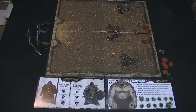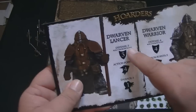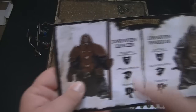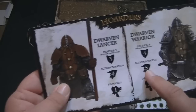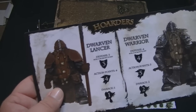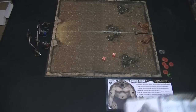Dwarves don't have hit points — as soon as they get hit, they are just dead. Dwarven Lancers are easier to hit: three or above hits them. Dwarven Warriors require four or above to hit. Dwarven Warriors are faster than Dwarven Lancers, but Dwarven Lancers can lose their spear, and when they do, they actually move up in speed, though they do less damage.